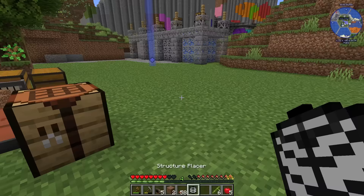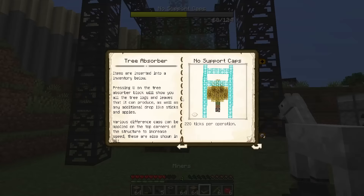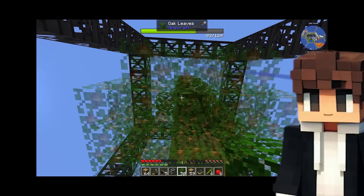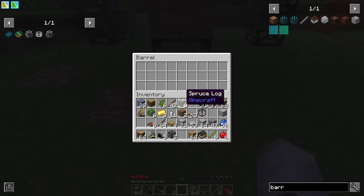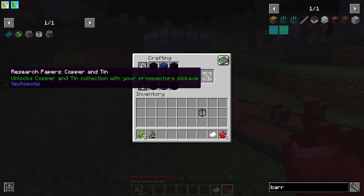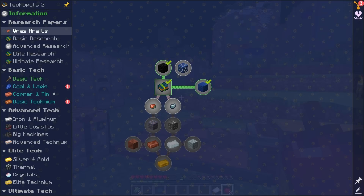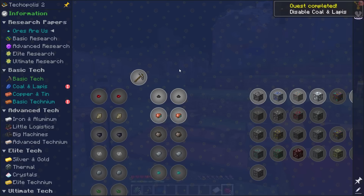Using the structure placer we can pop down the frame for a tree absorber, then use the Techopolis book to visualize the tree that goes in the center. The structure placer even has the option to place the tree for you! We can pop a barrel underneath, craft up the first blank research paper, craft that into the copper and tin papers, and submit it to the quest. In the ores menu I'm going to disable the lapis drops as we really don't need any more of those fragments.